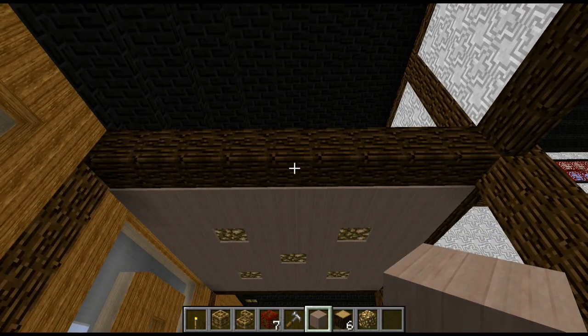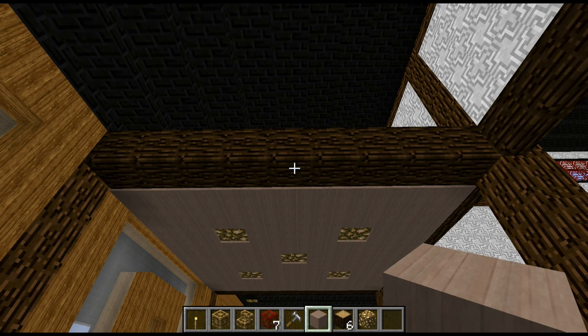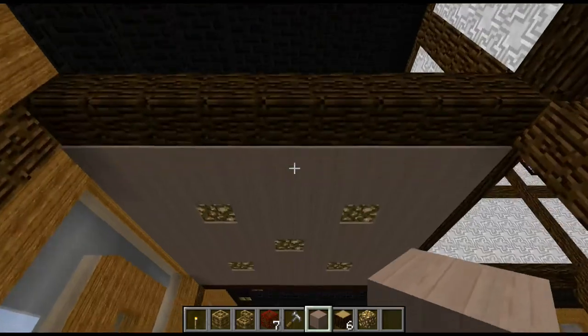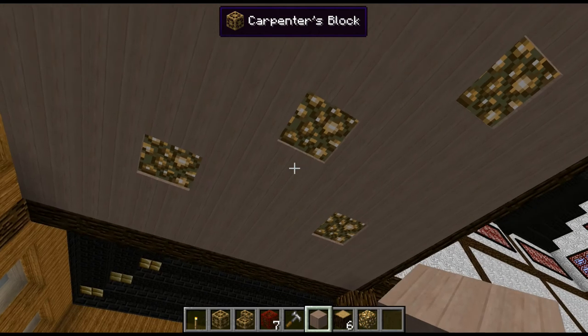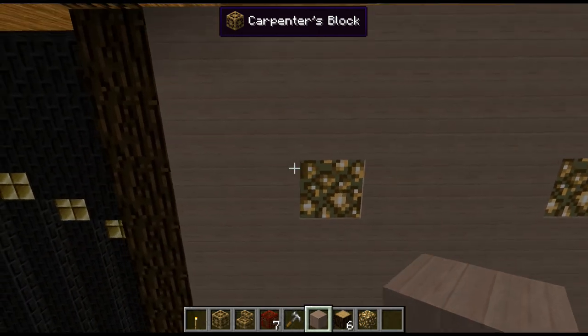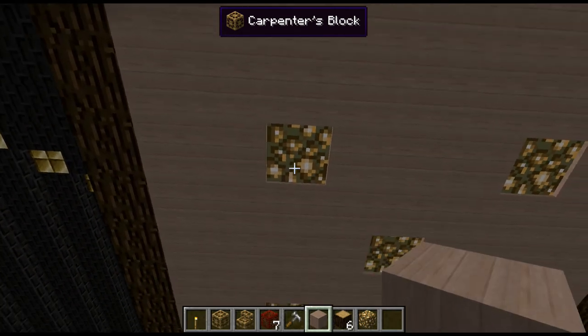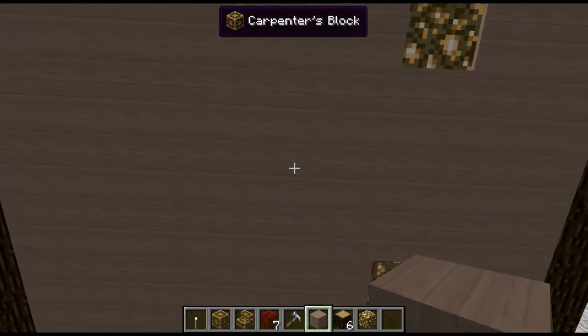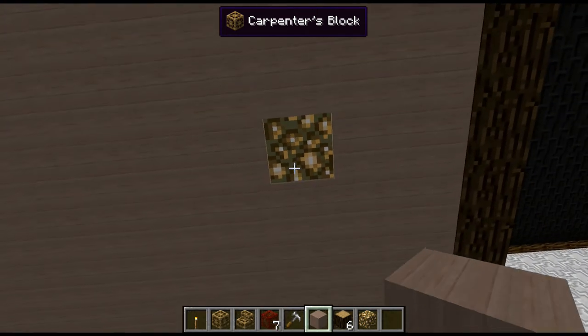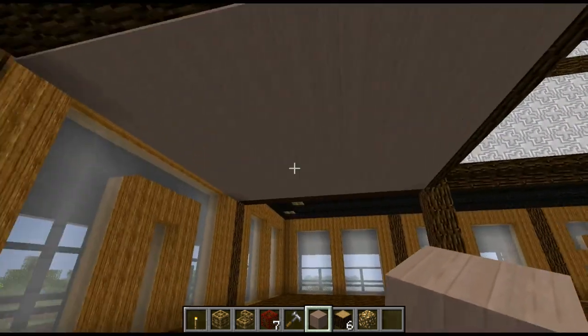They're carpenter's blocks with wood in at the moment. I'm thinking the problem might as well just be wood - I don't think I'm going to do anything carpenter's block with them. Using these cedar wooden planks which is a nice light ceiling, put another layer on it so when I put these glowstone lights in they are completely hidden, which will give me some nice hidden lighting from above.